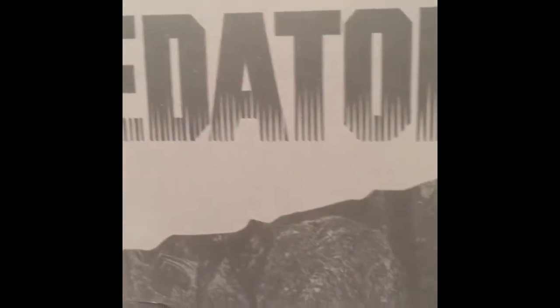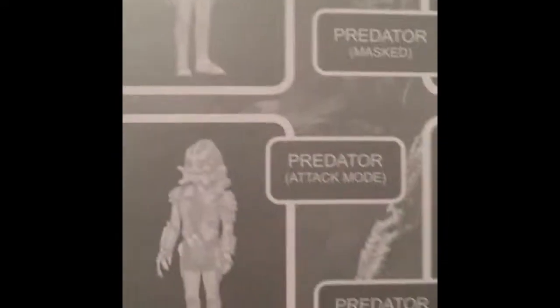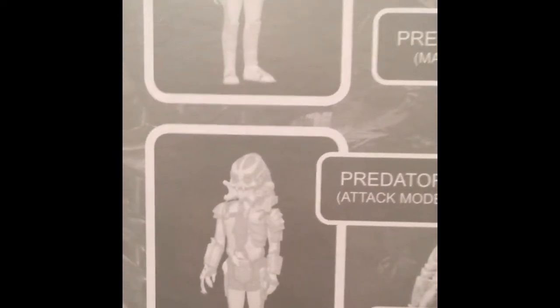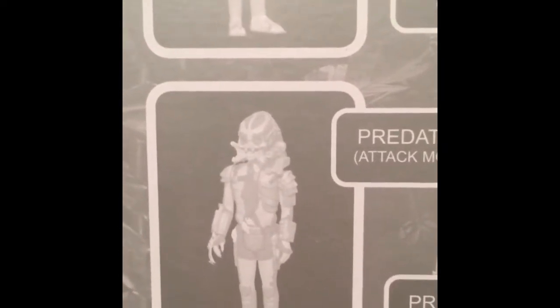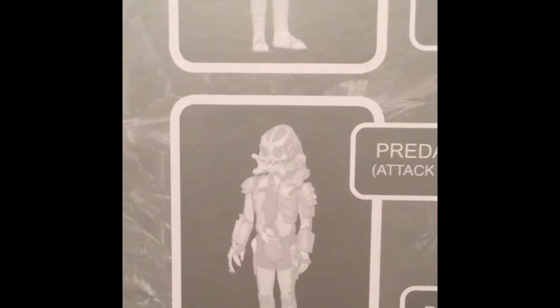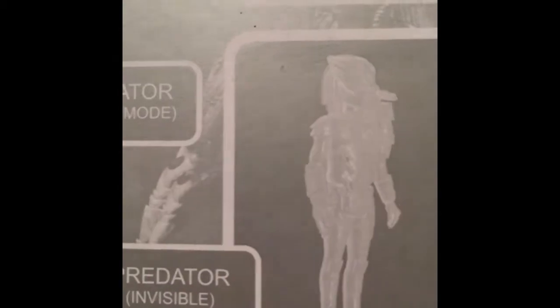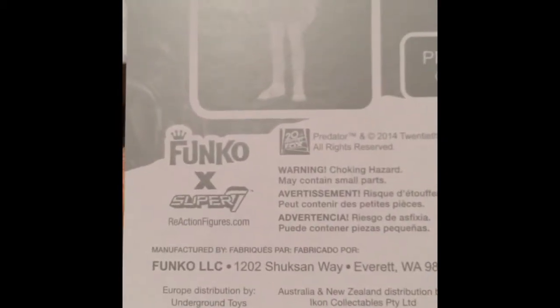It's unpunched. The back of it goes over just like all the others — it has all four varieties of Predator. You've got the Attack Mode, which is hilarious — he looks like one very happy Predator looking forward to, you know, the usual. You have the Unmasked Predator, the Masked Predator, and the Invisible Predator. The mold is all the same — the difference is we just have the exclusive invisible. It's by Funko Super 7 with ReAction Figures.